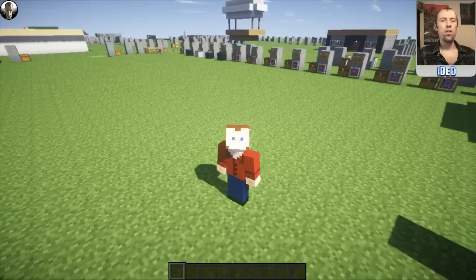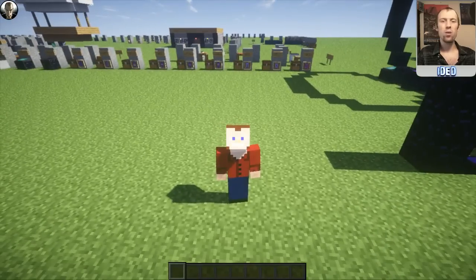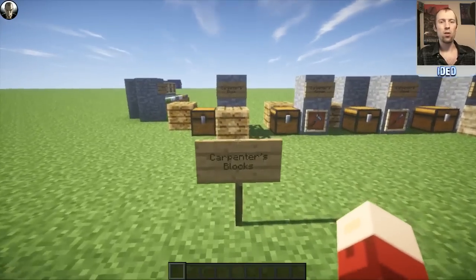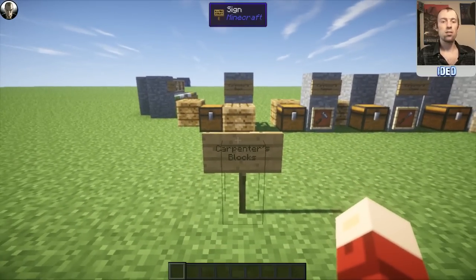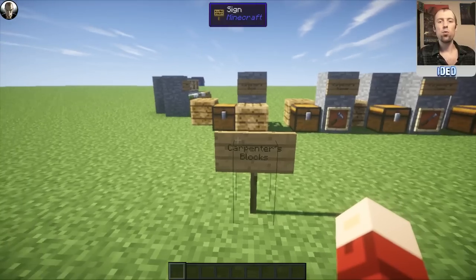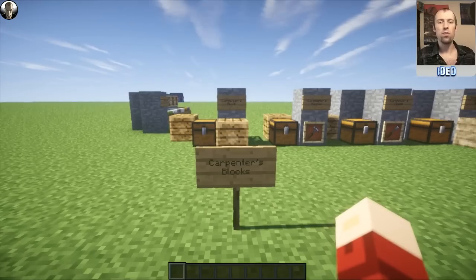Hi guys, and you're back with iDead of iDead Online for another Minecraft mod tutorial, and today we're covering Carpenter's Blocks. Carpenter's Blocks is an aesthetic mod which is available in mod packs such as Attack of the Bee Team, and has some really nice functionalities to it. I'm going to take you through all of the different assets and all the different things you can do with this mod, and hopefully we'll get through everything and you'll have a good understanding of it by the time we finish the tutorial.